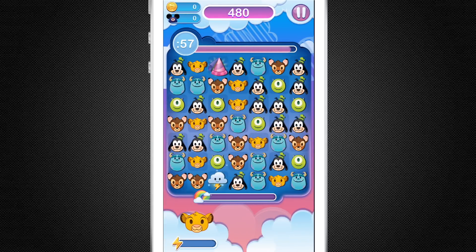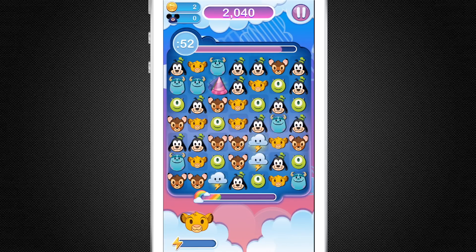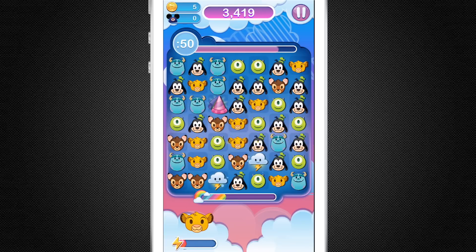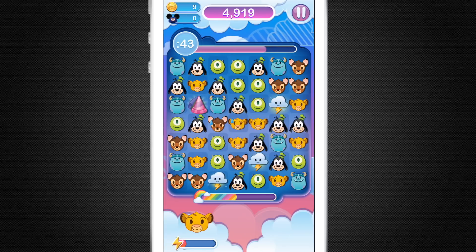Now I'm going to play as Simba — I love the Lion King. Simba has his own special power-up too. We've got to power up that bar on the bottom. Now see, this is more my speed — I'm not doing so well. That first game was pretty epic.